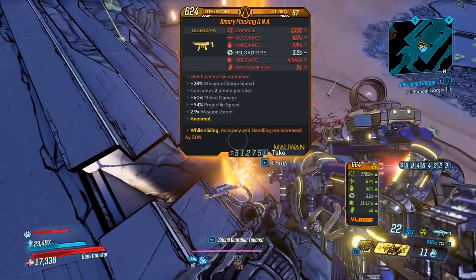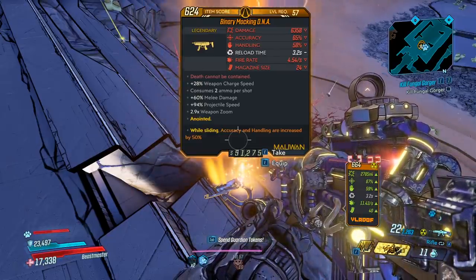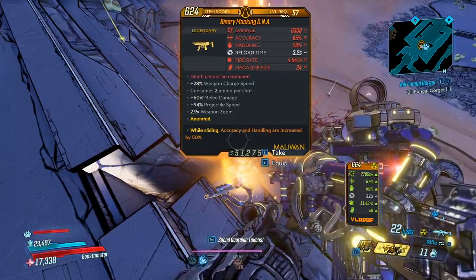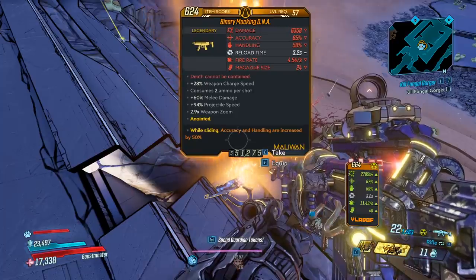Damage, pretty high. Accuracy, okay. Handling, average. Reload time, a bit slow. Fire rate, low. And mag size, 24. Red text is 'death cannot be contained.' Bonus weapon charge speed. Consumes two ammo per shot. Bonus melee damage. Projectile speed. And 2.9 times weapon zoom.